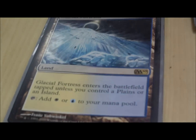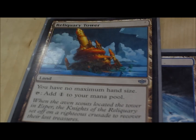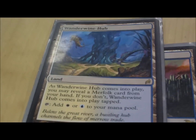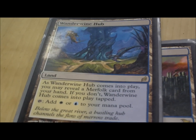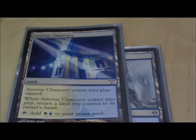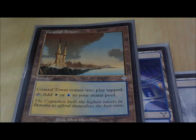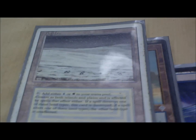Glacial Fortress — obviously it's a dual land, it's pretty good. Reliquary Tower gives you no maximum hand size — great land. Azorius Guildgate produces my colors, it's good. Wanderwine Hub: I only have one merfolk in the deck so a lot of people ask why I play it, but it's a land that produces my colors so why not. Azorius Refuge comes in tapped and gains me one life — not great but not terrible. Bounce land produces two mana. Coastal Tower comes in tapped and produces my colors. And now the most expensive card in the entire deck — the Tundra, ladies and gentlemen. Took me a long time to get it but I'm happy it's there.